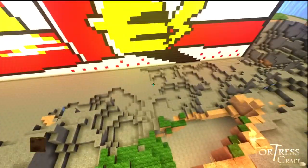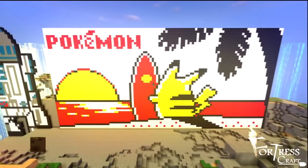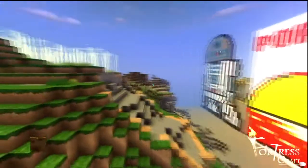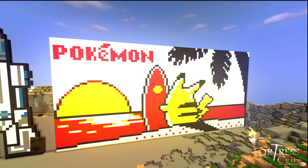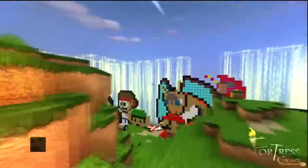And then this is my last art right here for this episode besides the house — it's a Pokemon billboard. Pretty cool. Pikachu kind of looks fat though, but it's alright.